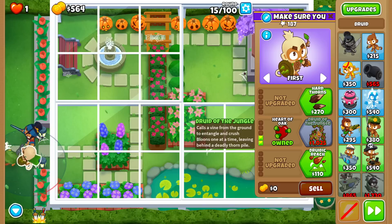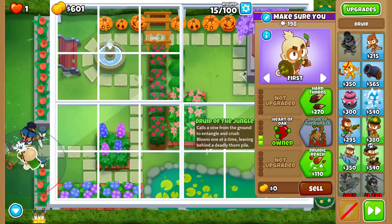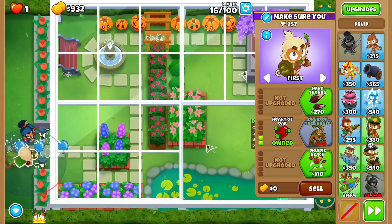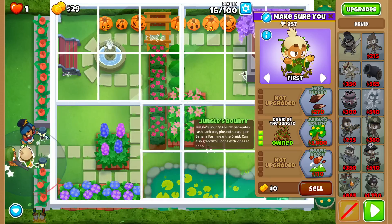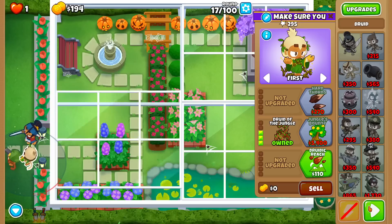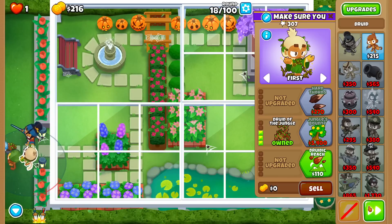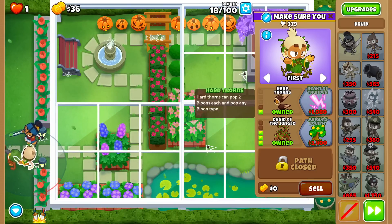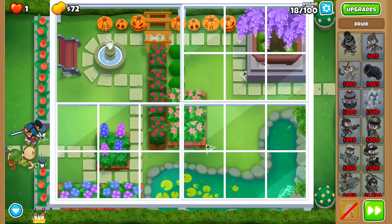Could you guys imagine a race on this map? It might happen because Contested Territory randomizes maps, and I think all intermediate maps are included. The thing with a race here is that you can't even follow a guide, because you won't have time to upgrade your towers - that will definitely be a fun one. Also, you want 1-3-0 Druid because they removed lead popping with 2-3-0. And now we're good till Round 24.